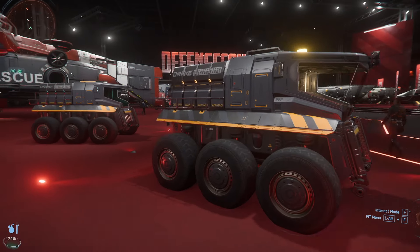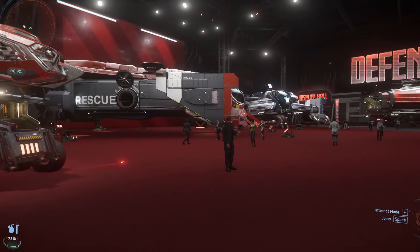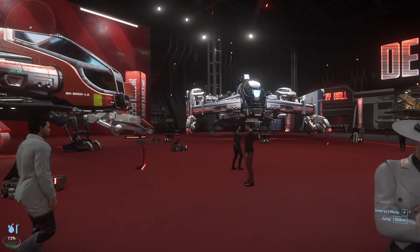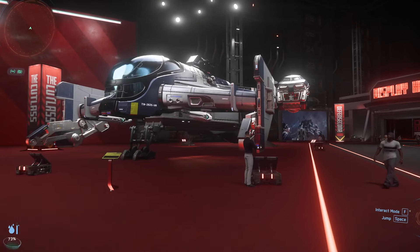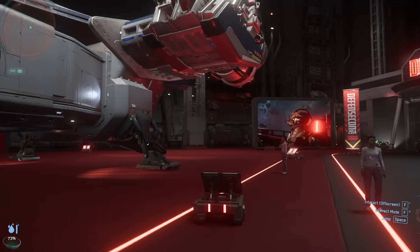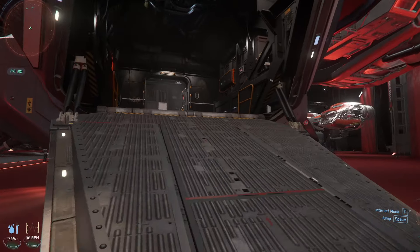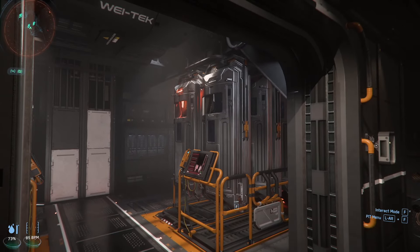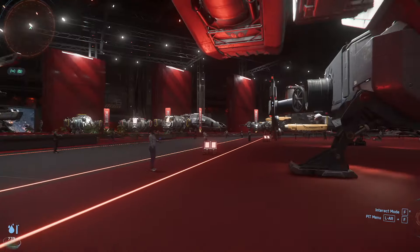We've got the Drake Mule, the little cargo handler. The Cutty Red, which is the rescue variant — that's another really popular version of the Cutlass. And then the Cutlass Blue, which is like the law enforcement bounty hunting version. It's got the stasis beds in the back — stasis pods so that you can put your bounties on carbonite.